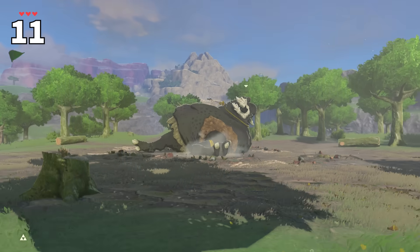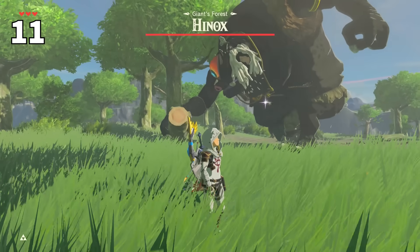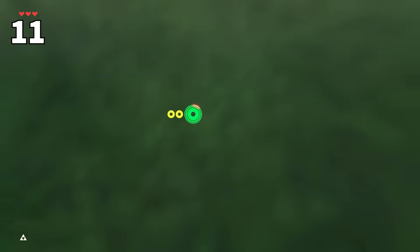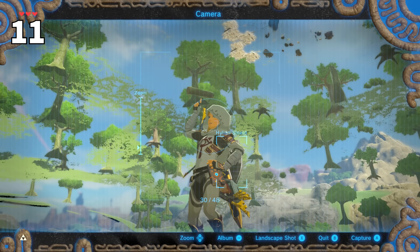In the giant's forest, there's a sleeping Hinox surrounded by trees, and it often picks up one of those pre-cut logs around it to pummel you with. But the developers misplaced one. One log is found underground, floating on the water below.